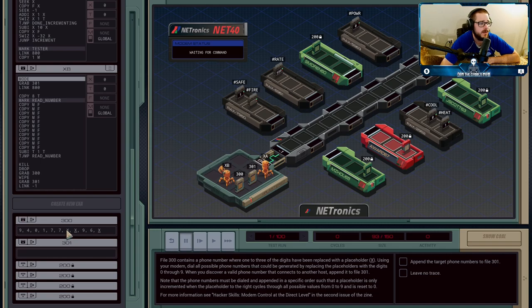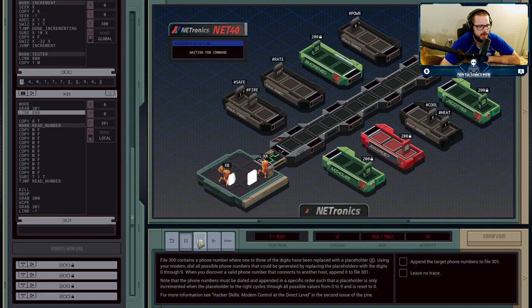That's very important because this job would take much longer if there could be more than three placeholders. The starting case has three. We basically have to try every combination of numbers that fits in this template — the Xs could be all 0s, the Xs could be all 9s. We have to try all those numbers, find which ones work, and write them in File 300 and File 301. We have to do it in order — in incrementing order. So if the numbers are 555 and 444, the 444 needs to come before 555 in the list.